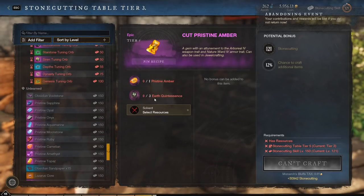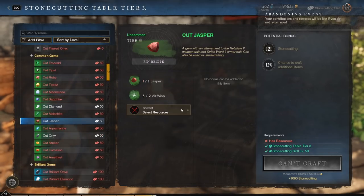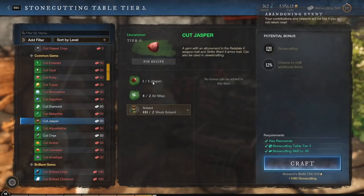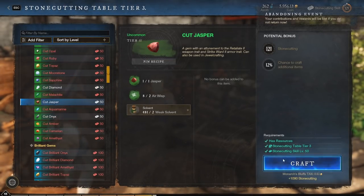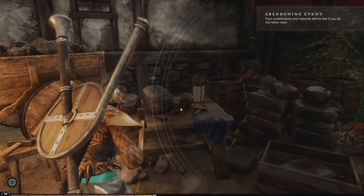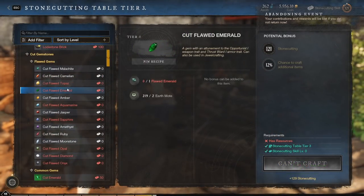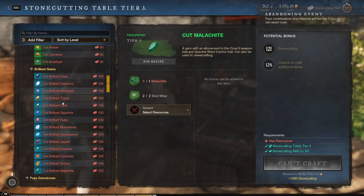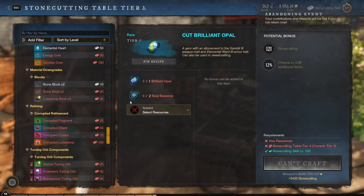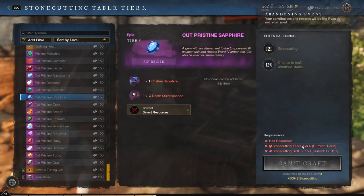In order to make those, you'll have to go to an Alchemist's Table, which I'll get to in a second. You're going to cut the gems and you'll also need Weak Solvent for every single one — all the way to blue uses Weak Solvent. The higher the level of gem, the higher the tier of Stonecutter's Table you need. Flawed and green gems only need a Tier 3 table; blue ones require Tier 4; and purple ones require Tier 5.